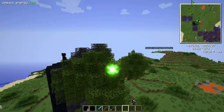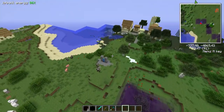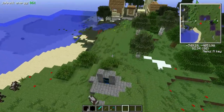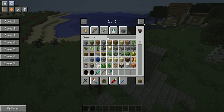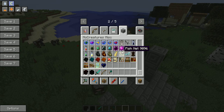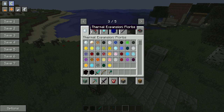My battery's going flat so I'm going to have to cut this short. It's got Dimensional Doors, Firelanders, Tinker's Construct, stuff like that. It's also got Simply Jetpacks, more creatures, and more TNT stuff.